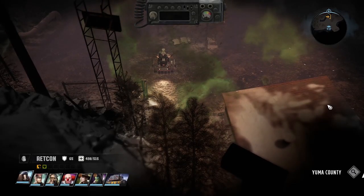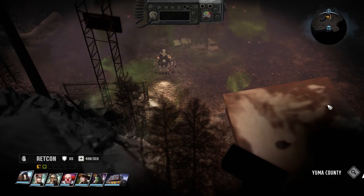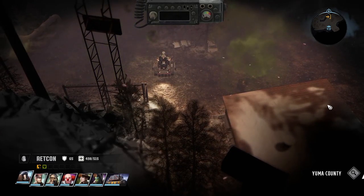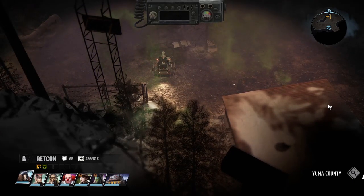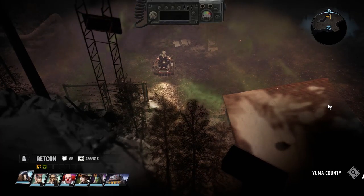Welcome back to Wasteland 3 as we officially embark on the final leg of our journey. At this point we've taken down three of our four primary targets, so that really just leaves Liberty and her three pet warlords.